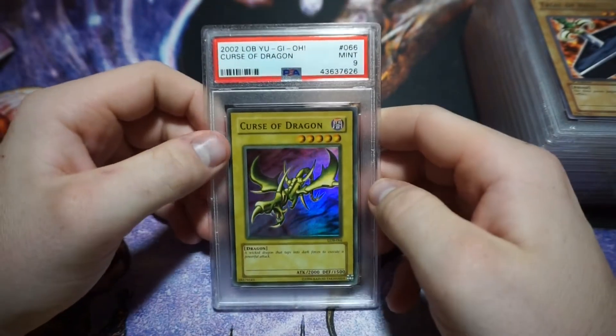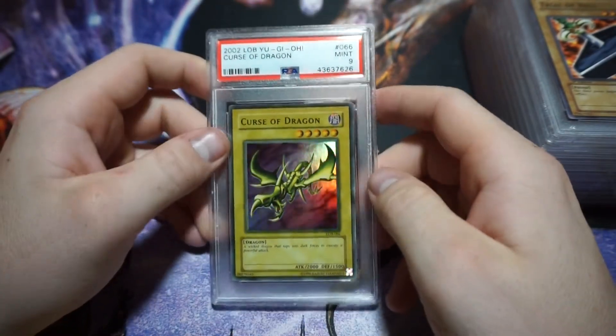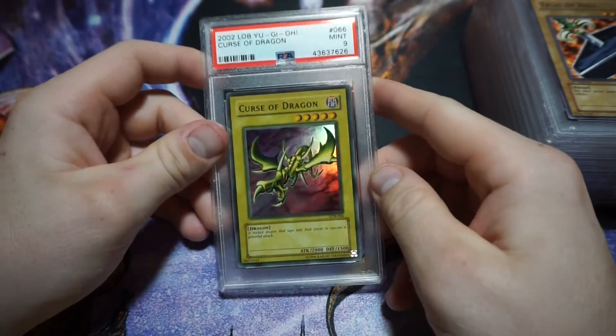My last PSA 9 I actually picked up for $25 recently — it's a Curse of Dragon, PSA 9 from Legend of Blue Eyes. Just an iconic card.